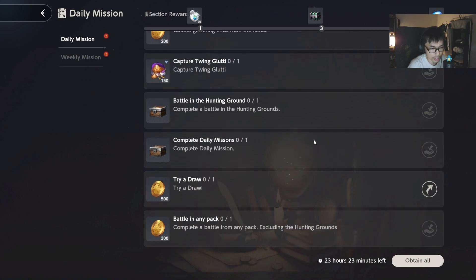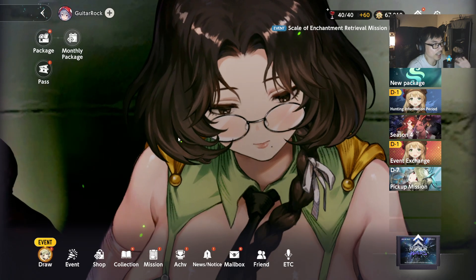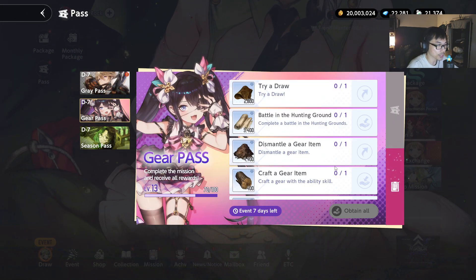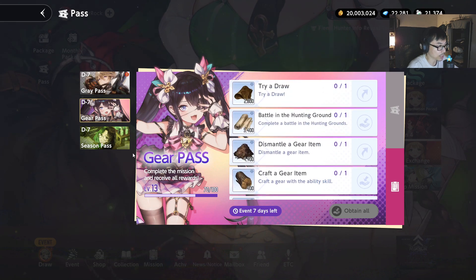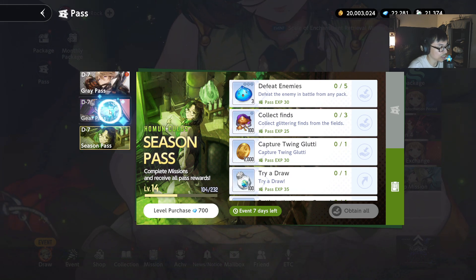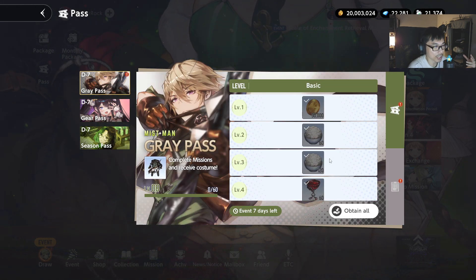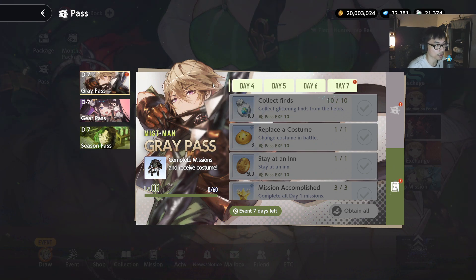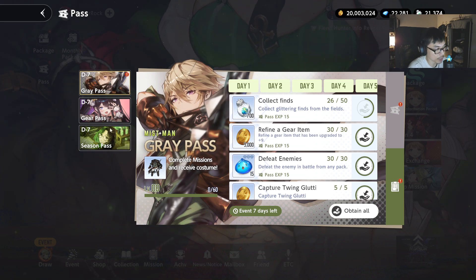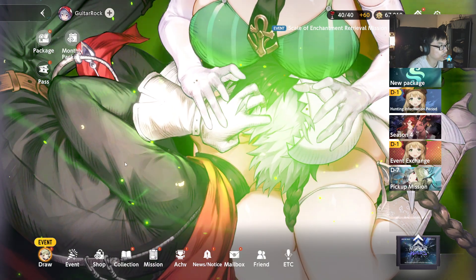Here is where the dailies are in the missions. You're supposed to do all of these things, but ideally you want to focus on the pass. In Brown Dust 2 there are two passes: gear pass and season pass. This is where you need to do your things. Gear pass and season pass is something you have to do every single day.